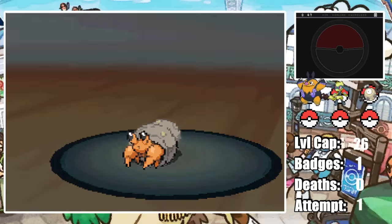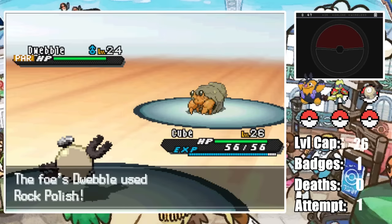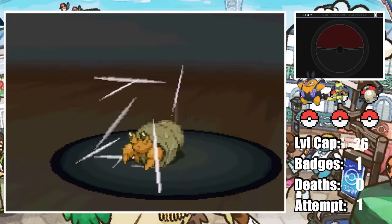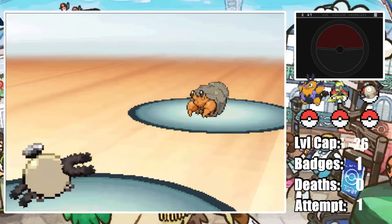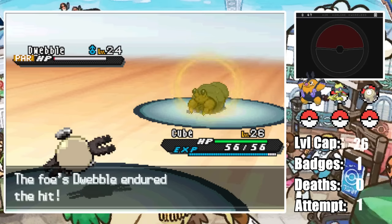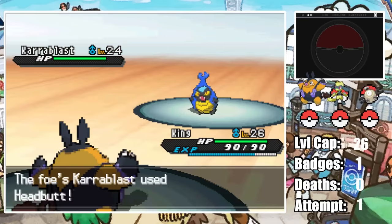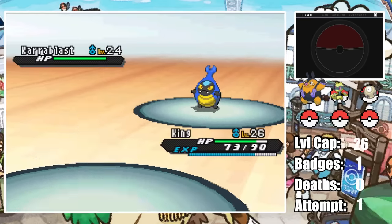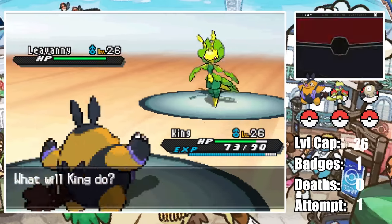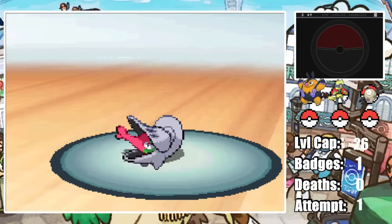Burgh starts with Dwebble as I start with Cube, and Cube lands a Thunder Wave just to be cheeky. It ends up being useful as Dwebble tries to set up a Rock Polish but Thunder Wave makes it useless. We land Mirror Shot which brings Dwebble to its Sturdy and procs its Citrus Berry, but it sets up another Rock Polish — and even at plus 6 we still outspeed thanks to Thunder Wave. One last Thunder Shock finishes off the little crab. Burgh brings in Karrablast so I bring in King who one-shots it with a Flame Charge. Thanks to the Speed Boost we outspeed his ace Leavanny and one-shot it with another Flame Charge, and his Shelmet also falls to a Flame Charge, making this an easy battle.